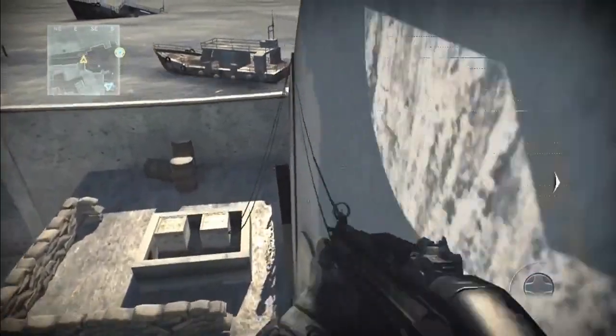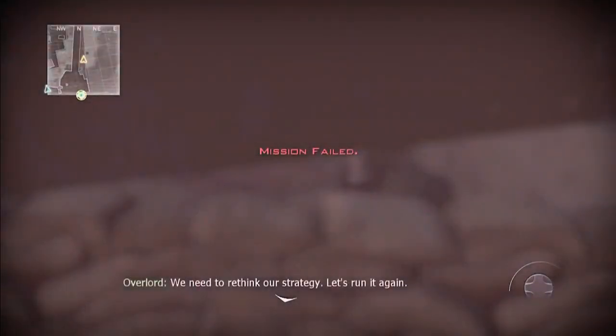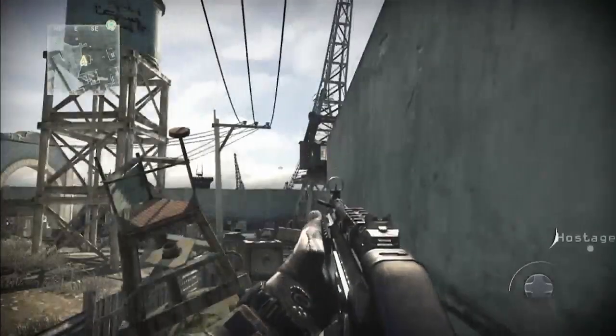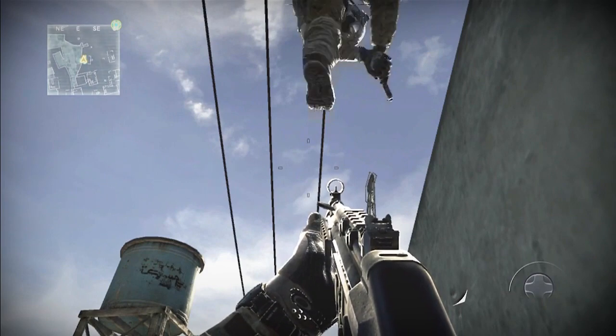So yeah guys, as you can see you can pretty much run out of the map anywhere you want. Here in a moment he dies and it will show a third person view of the glitch — it's pretty cool. Again, what you need to do is lay down up against the wall, have him run up your legs from your back, and then jump up onto the wall.